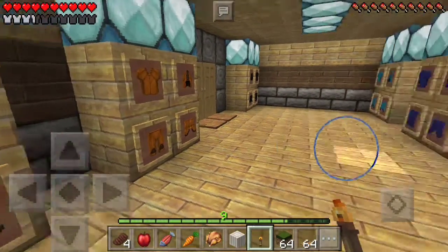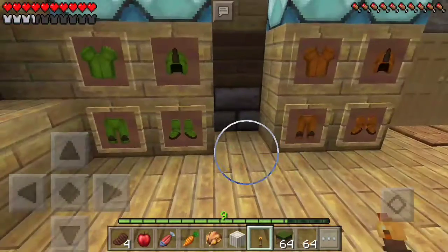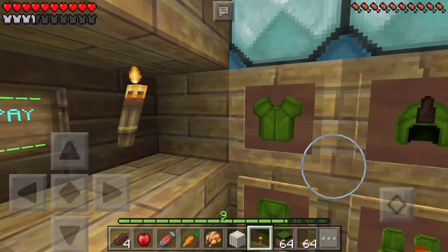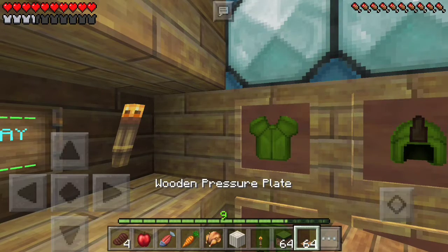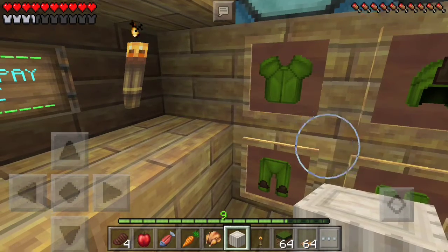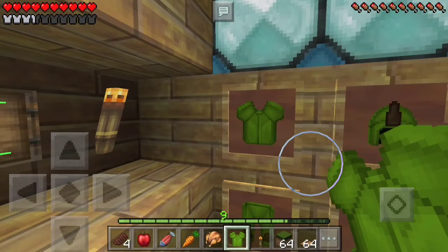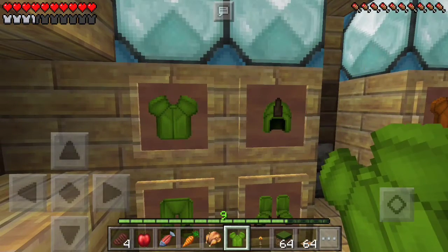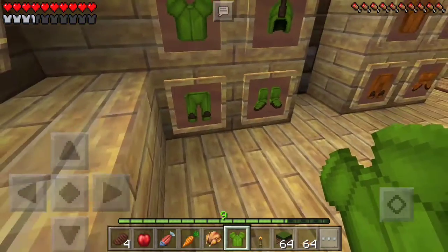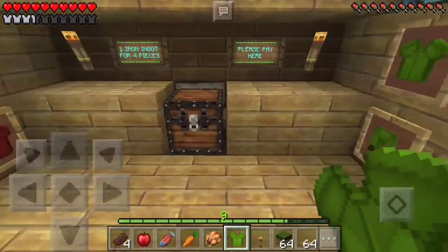These are set up to where they automatically populate. Just like most things in Minecraft, it is on the honor system. If you come in here, you're expected to pay, and if you don't, then that's on you. So the way that it works is you just come over and select one of these items. It pops right out and gives it to you, and it repopulates. It pops out and it repopulates automatically — this will not run out of clothing. That is a command block that we use to repopulate the items.